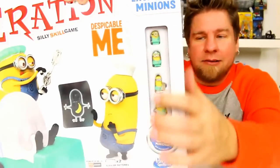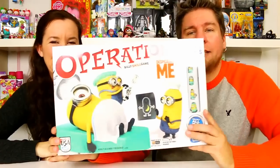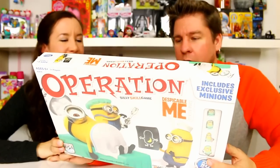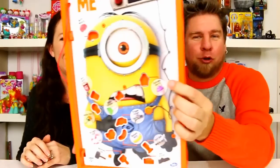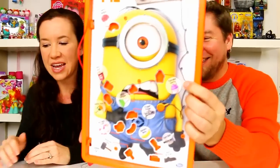They come with these cool little characters inside — I'm not sure if they're just collectible or actually part of the game. We found this at Toys R Us for about $23. So we'll go ahead and open it, show you guys the inside, and then do some gaming. Okay, unpackaged — here we have Stewart!